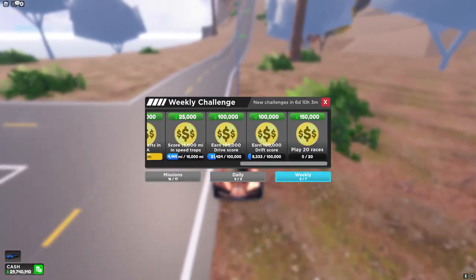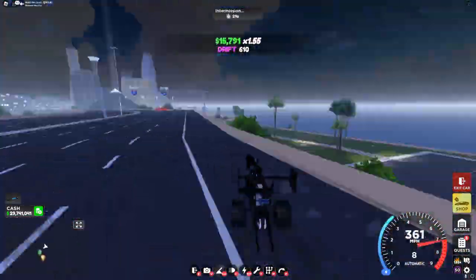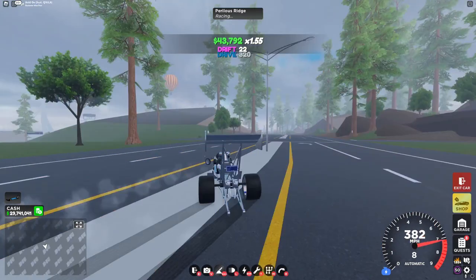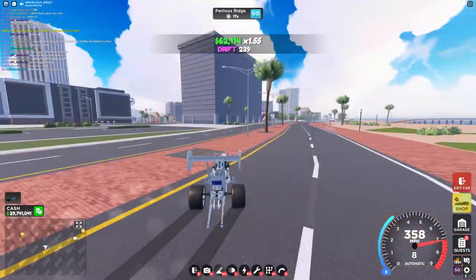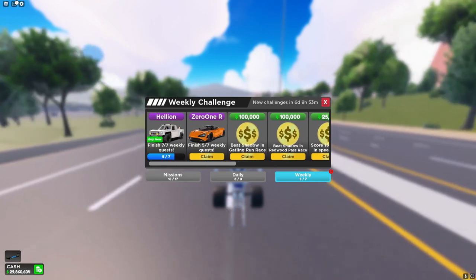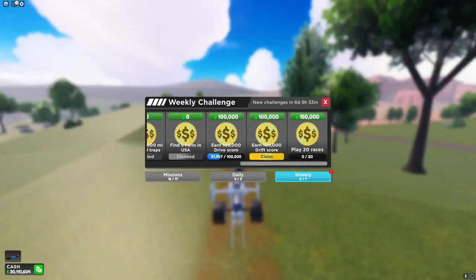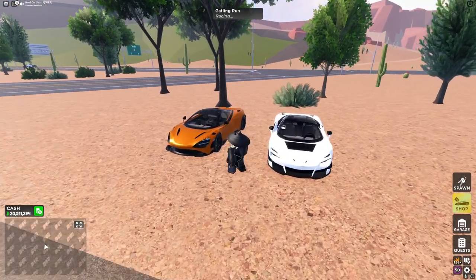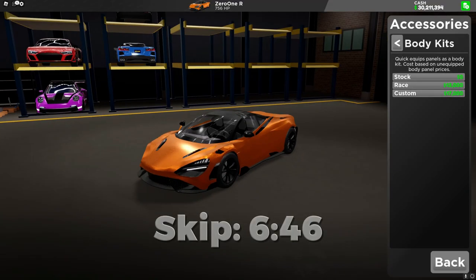Let's grind the rest of these challenges so we can try out the Zero One R. We've completed all the quests, so let's collect them and try out the Zero One R. Compared to the Zero One, they basically look exactly the same — if you remove the hood on the normal Zero One you wouldn't be able to tell a difference. Here are the customizations for it.